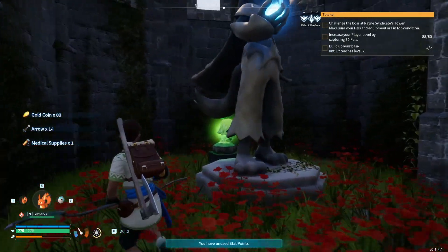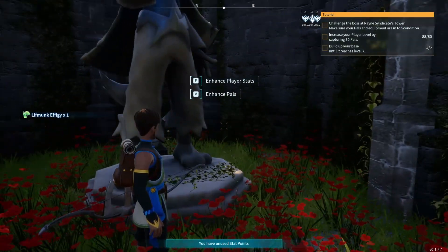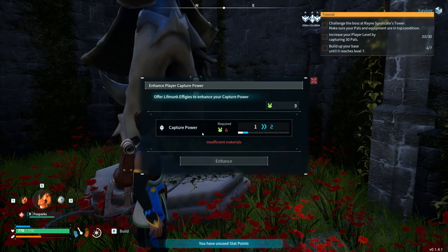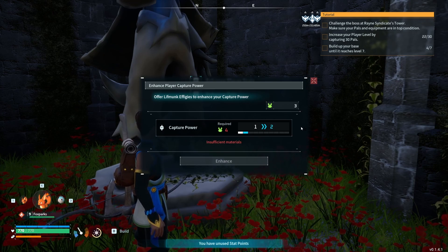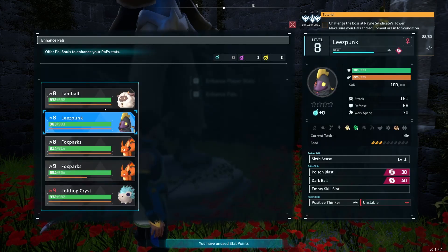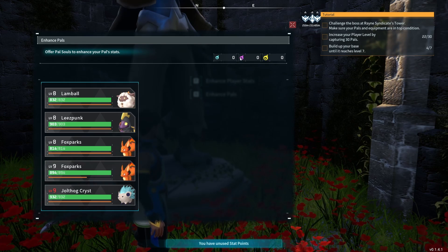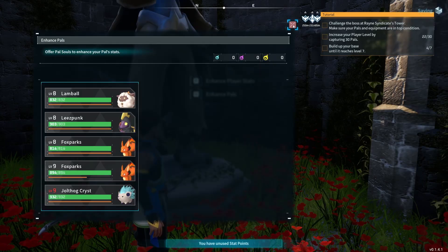Arrows, gold coins, medical supplies. You collect the Lifmunk effigies and you can enhance your stats. I haven't done it yet — capture power, you do it one time, it brings it up to one. I'm not sure what the percentage is with one, two, three, four on up. You can also enhance your party pals with Lifmunk or pal souls. Regular ones I'm not sure about — the pink ones I've never seen, and I've never seen yellow ones, so I don't know. Probably in much higher level areas.